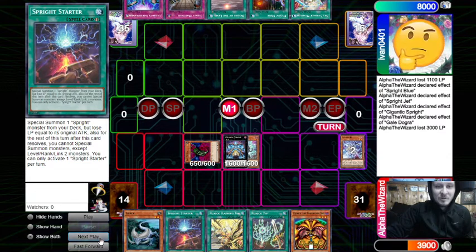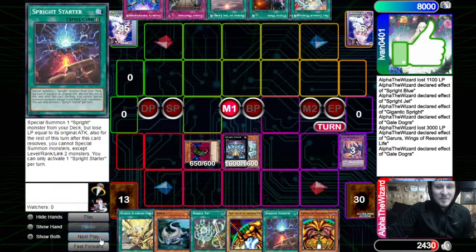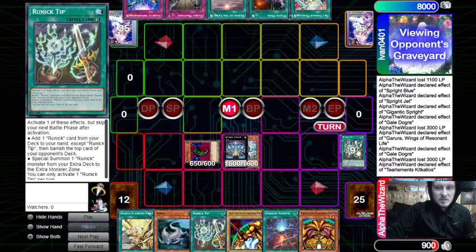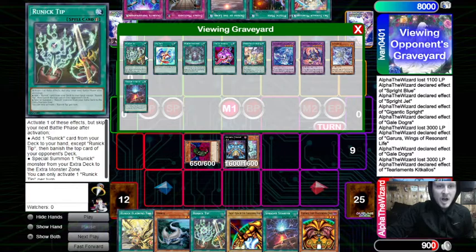We go Gale Dogra effect — that dumps Garura. Garura effect: draw another piece of Exodia, pay another 3000, dump Kakalos, and we're going to mill five cards. We milled pretty decent.